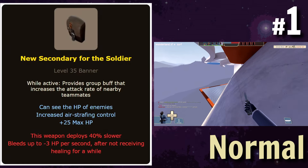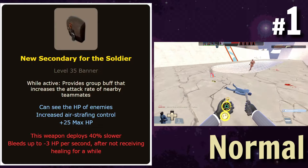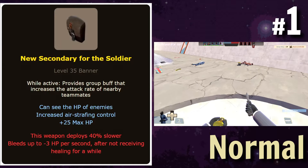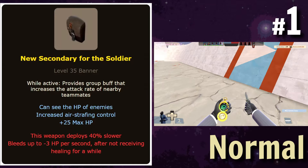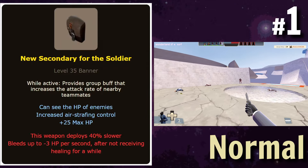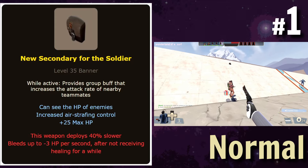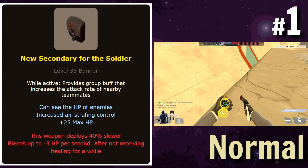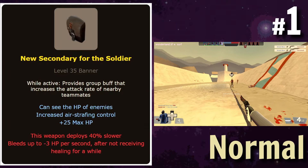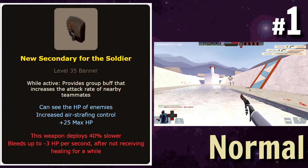A new secondary for the Soldier, which is a banner that gives a buff increasing the attack rate of nearby teammates. That's pretty interesting. The stats are that you can see the HP of enemies, increased air strafing control, and plus 25 max HP. But the banner deploys 40% slower and you bleed up to 3 HP per second after not receiving healing for a while. That's kind of brutal. This would actually be really good with a pocket medic, because you'd get more overheal from the extra max HP and the main downside would be negated.